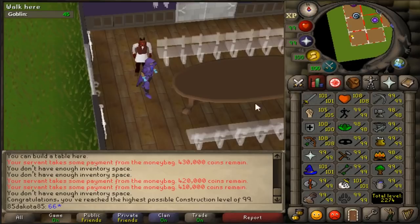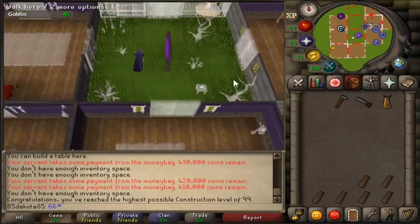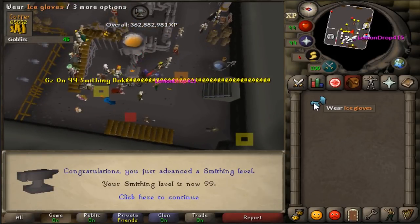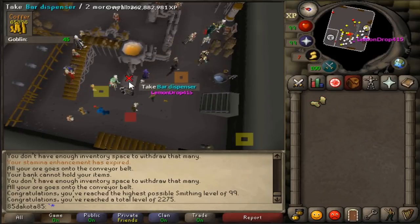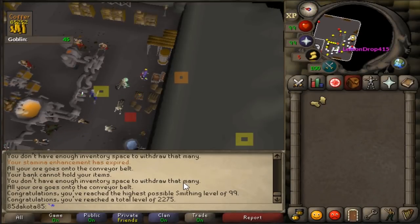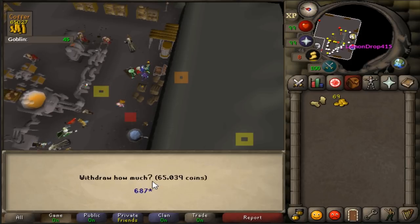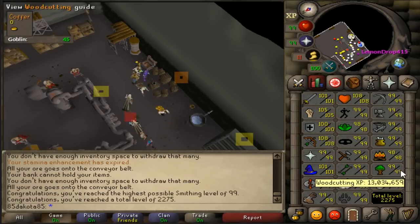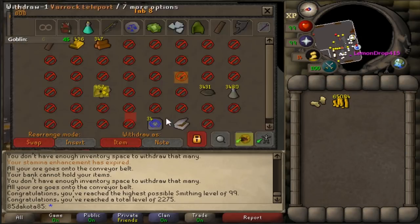We're getting a little bit of Herblore XP currently. This is a big deal. 99 Smithing - second 99 of the night coming in hot. Oh, that is awesome. I can go buy my Smithing cape, which I'm not doing quite yet, because I'm getting my other 99s on the night first. I just tried to withdraw all my coins and I only got 69 - what are the odds? That is just hella clip-worthy. 2275 total level - two to go. I have one Firemaking level, one Herblore level to go.